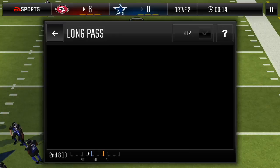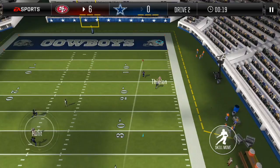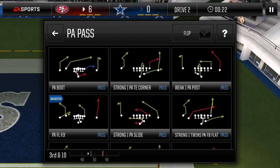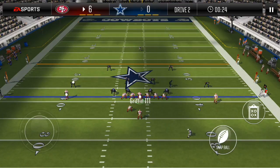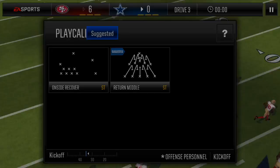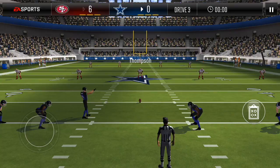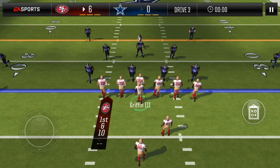We're going to bomb it deep to Adam Thielen here — looks like he'll probably be double covered. Alright, 3rd and 10. Let's try to move the ball, but that was a bad play call. 4th and 15, RG3 on a charge scramble — nothing there. That was more on me, not necessarily him, because I did some bad play calls. By the second drive maybe you should know what's countered and what's not. I kept calling counter plays just because they're plays I usually do. Maybe I need to open up my arsenal a little bit more.